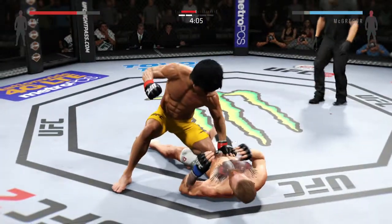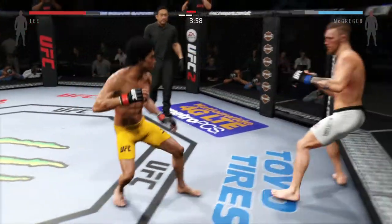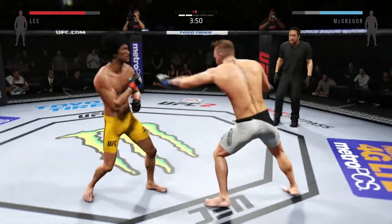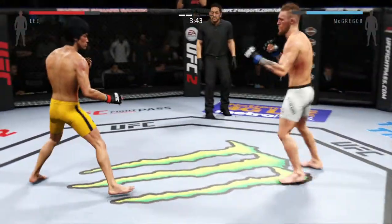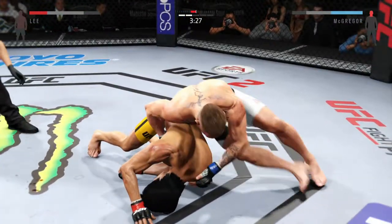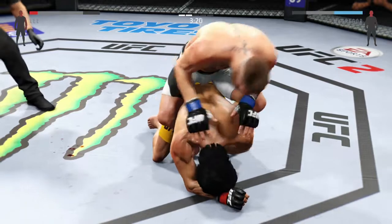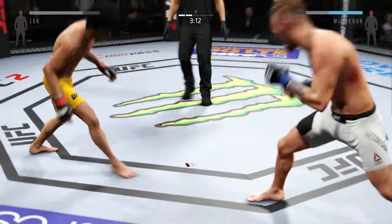He hurt him. Powerful right hand. He's back up. That's a big left. Beautiful body shot there too. What an exchange. That caught him. He hurt him. Looking to finish the fight. Big left punch, huge left. And he gives up his back. And he's back on his feet.